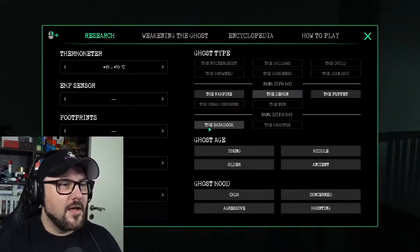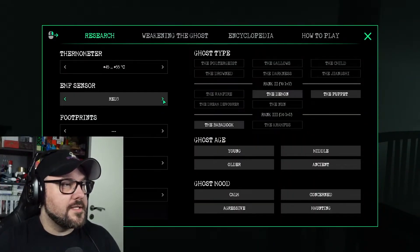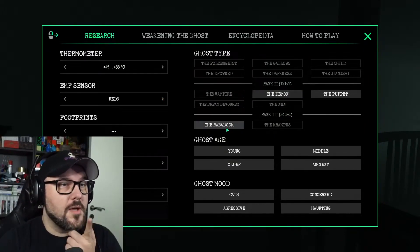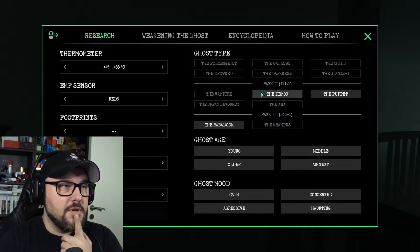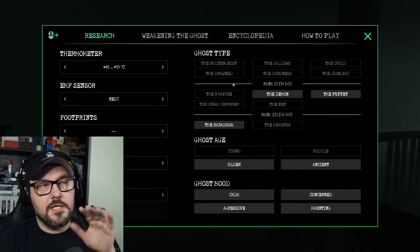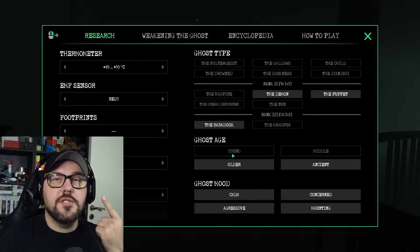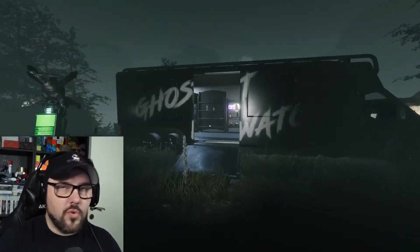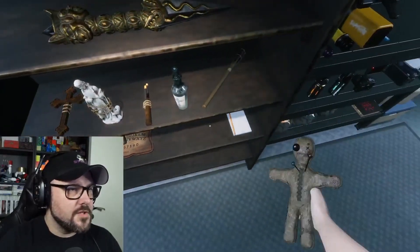The pentagram — we need to unlock that one also. So 500 to a thousand, three red, and 50 degrees. We're getting a lot of data right now. So we have the EMF and it's on red three. It's not a Babadook because I am not level 20. Demon or puppet — and we did get the particle counter to 500 to a thousand. So we have to find the ghost type; we also need its age and its mood.